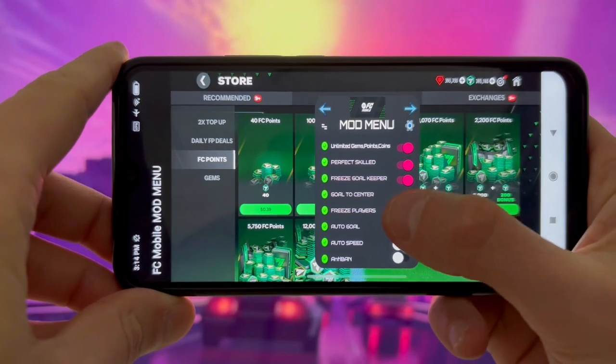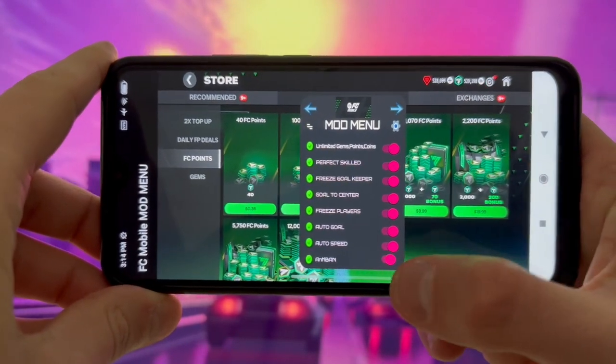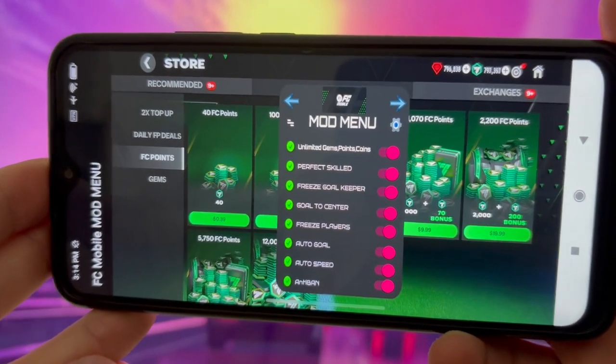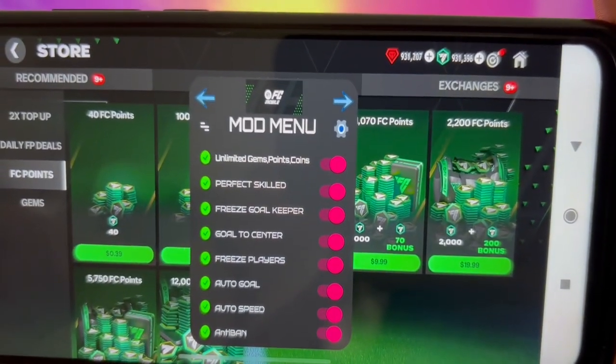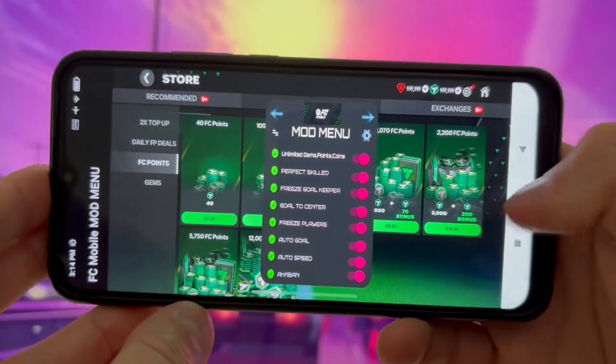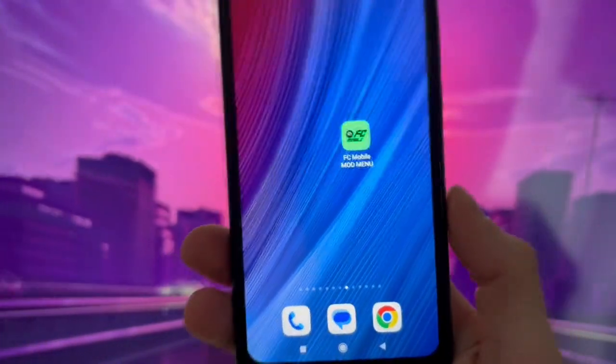It's super easy and I'm going to show you guys how to install FC Mobile for your mobile devices. All you have to do now is to simply head over to the pin comments down below, where I explain exactly where you can get the FC Mobile mod menu for your Android or iOS devices.